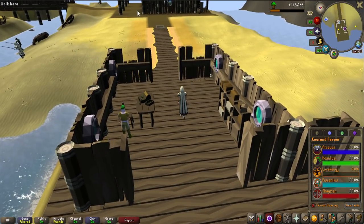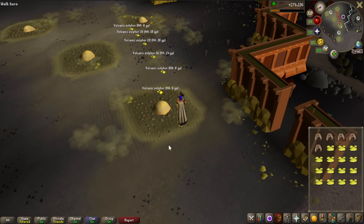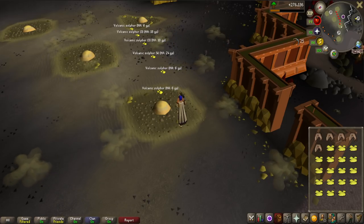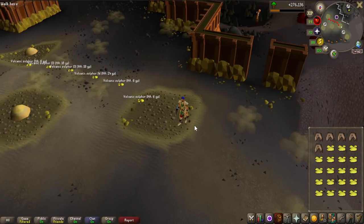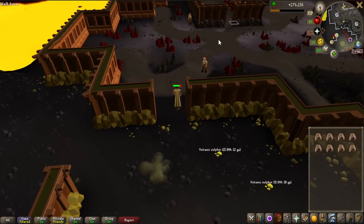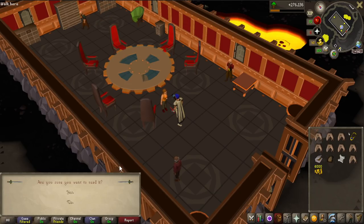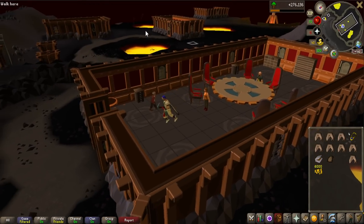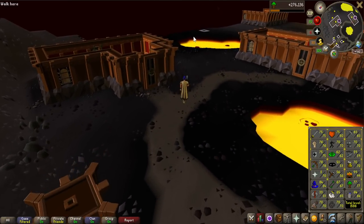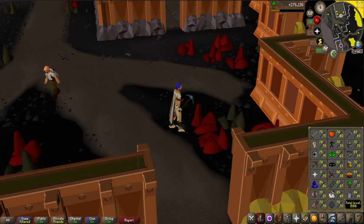Now we need the Lovakench favor, which is going to be the most annoying one by far. From 0 to 20% I'll mine Volcanic Sulfur - it's kind of AFK and doesn't take that long. At 20% I can complete the Forsaken Tower quest for 10% favor for free, and at 30% I can smith the Lovakench armors, which is fast and gives mining and smithing experience. That took me 35 minutes from 0% to reach 20%. After completing the Forsaken Tower quest for the 10% favor and some mining experience, we now have 30% favor. However, it turns out I need 65 mining before I can actually mine the Lovakite itself, so that is a detour I'll have to take - but 63 to 65 is not that bad.